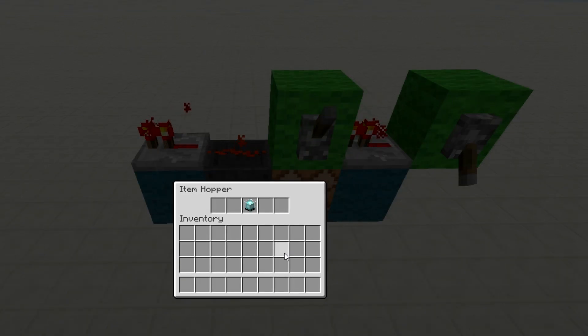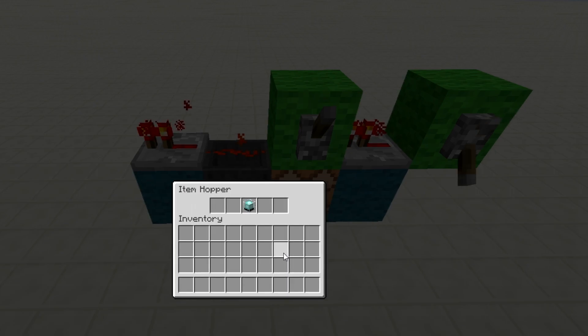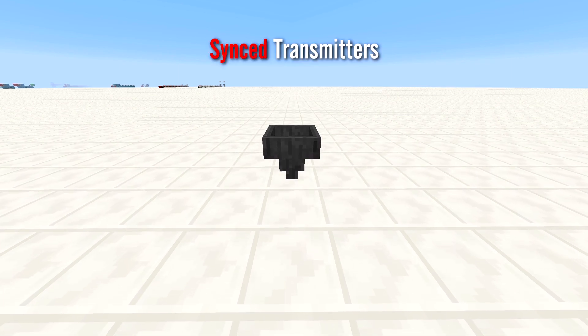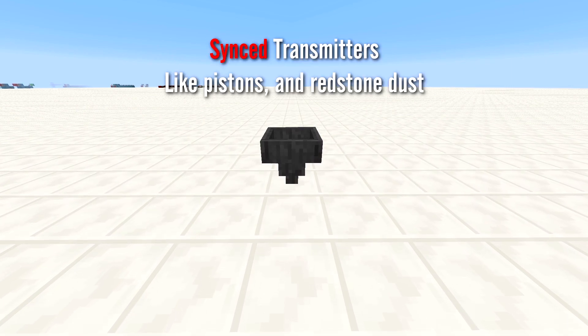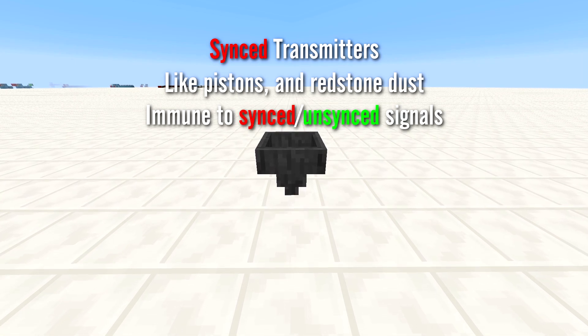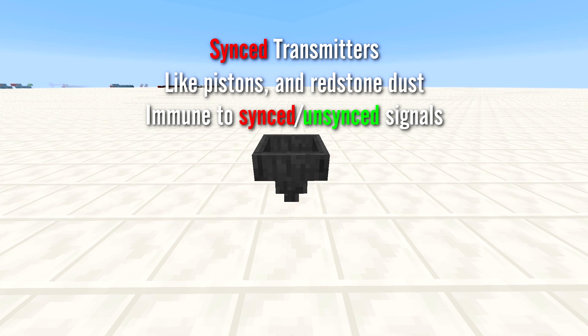When unpowered by a repeater, the item flows out of the hopper and then one game tick later the repeater turns off. In this case, the repeater took two game ticks to turn off, as seen in Chapter 1, so the item still leaves the hopper after one game tick. This suggests that hoppers are synced transmitters, like pistons and redstone dust, and are immune to changes in timing due to synced or unsynced signals.